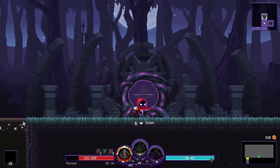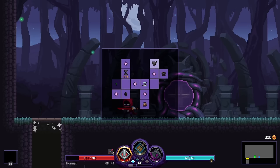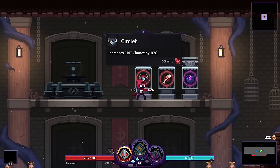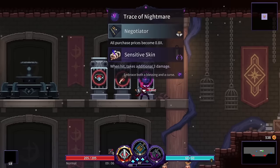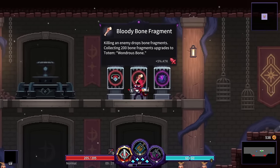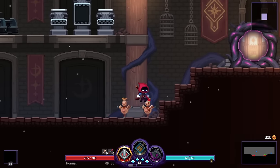Stay out of the red — and that's all there is! We got money after the boss so you could revisit the shop. Between biomes we get a free item choice: 10% crit chance, a 'Wondrous Bone' that upgrades after collecting 200 bone fragments, or a 20% discount on all purchases — but that one comes with a curse: take 3 additional damage when hit. I'm skipping that curse.